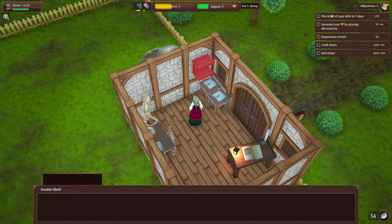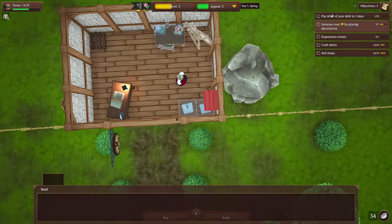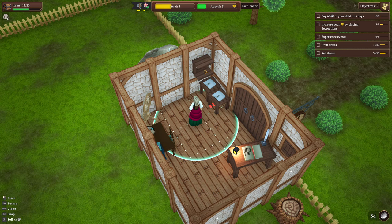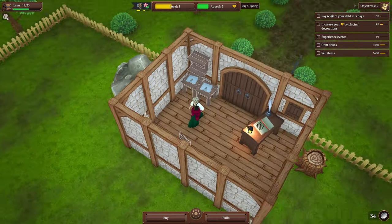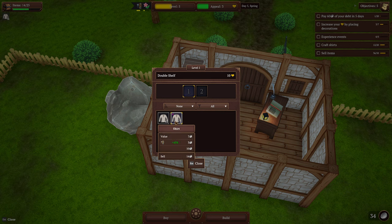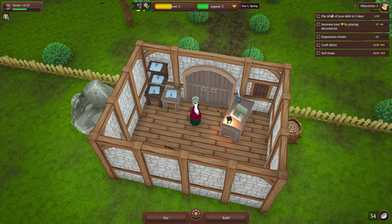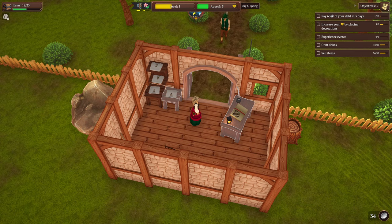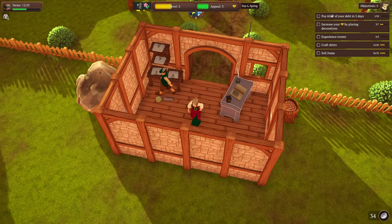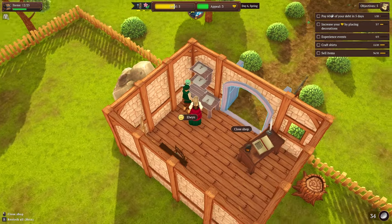I've got a window here so I'll just put a wall here. Oh I'm broke anyway so it's fine. I'm gonna put the good shirts up there - oh, it's a double shelf! A double shelf, beautiful! So now we've got four sitting there. Let's open the shop!